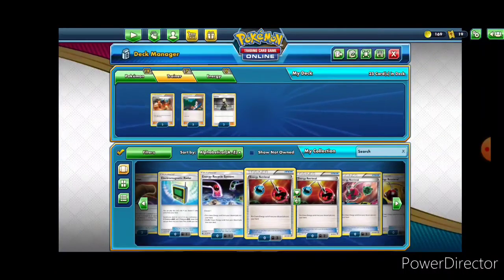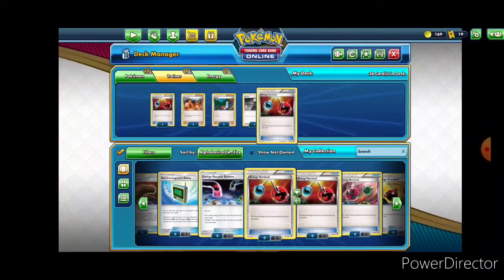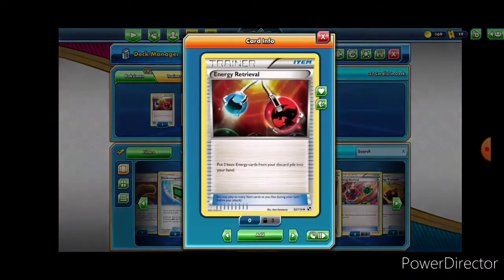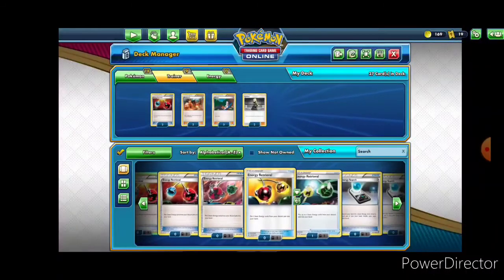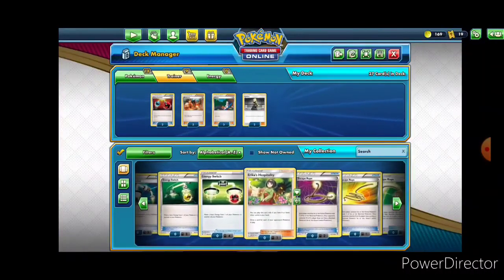We are losing a lot of energy, so we're actually going to go ahead and put in a couple copies of Energy Retrieval. What this does: you put two basic Energy cards from your Discard Pile into your hand. Very useful — it's a pretty common staple and it goes into a lot of decks.